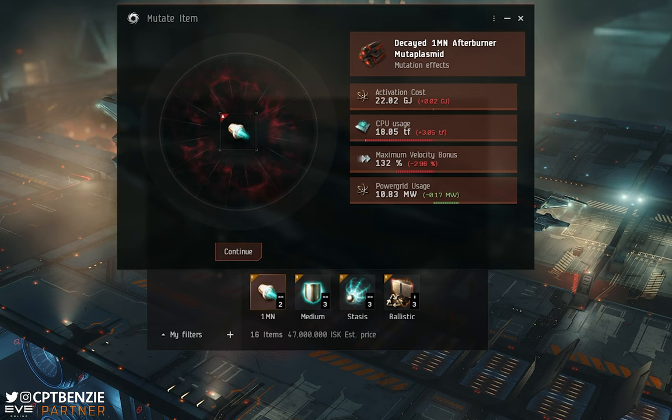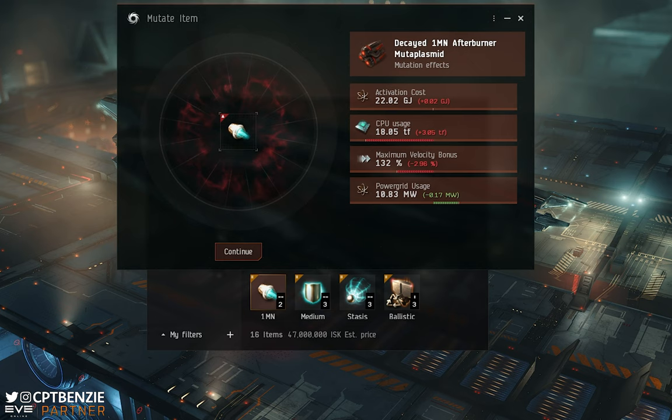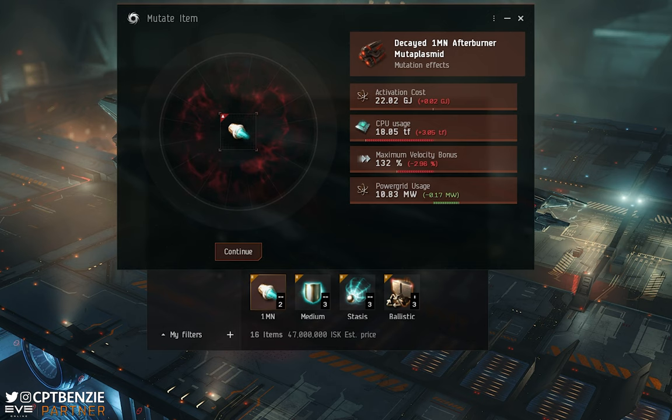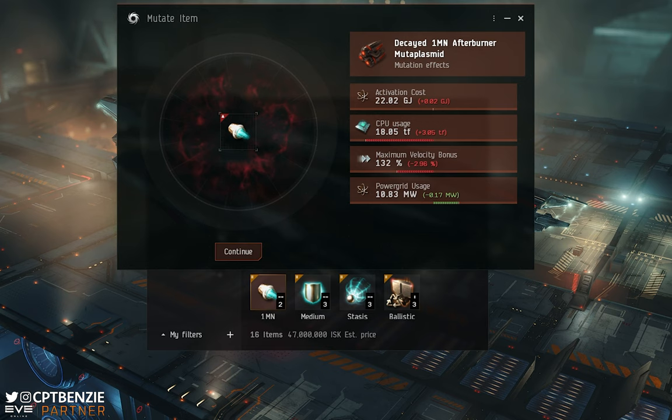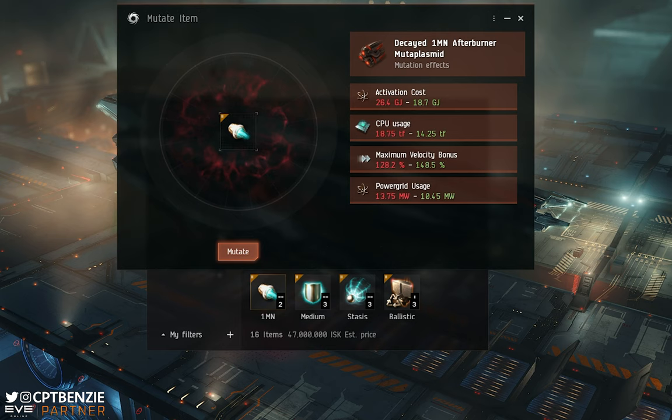That first roll is not particularly good. What we have is essentially an afterburner with a worse effect than a standard version — it uses more CPU and more capacitor, but it's a bit easier to fit on power grid. Theoretically useful if you really can't quite cram an afterburner in, but that minus 0.17 megawatt isn't going to be enough to really make a difference, and those negatives are just not good. Because I put a stack of three in, I can hit Continue and go again.